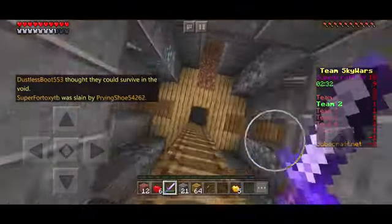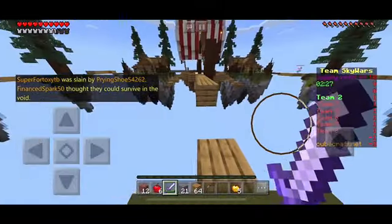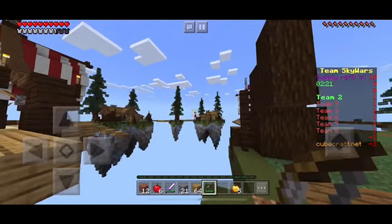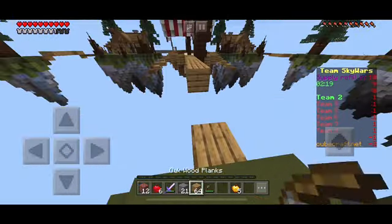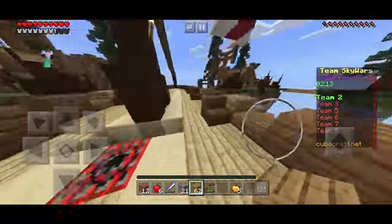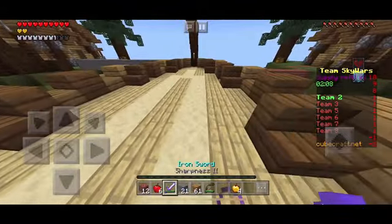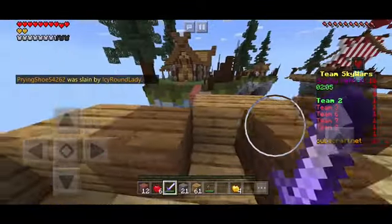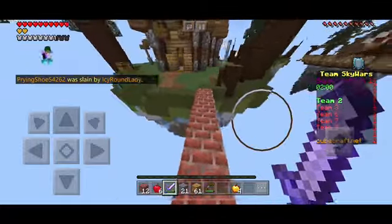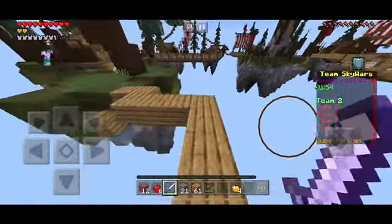Now I get to go kill people — see, kit builder, best kit in the game. I missed — I'm such a disgrace. Never fear, I'm here to melee them. Did my teammate die already? Yeah he did. How do these people die so quickly? I don't even want to know how. Anyway, I'm here to clean up.